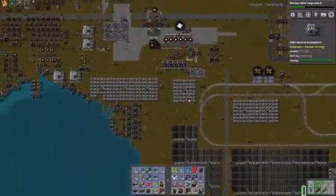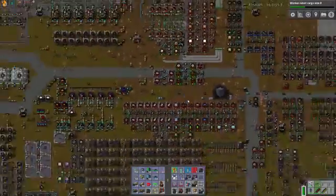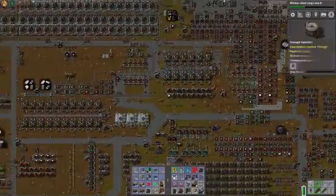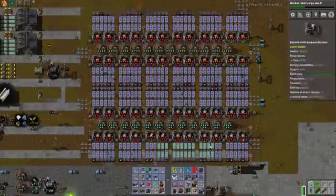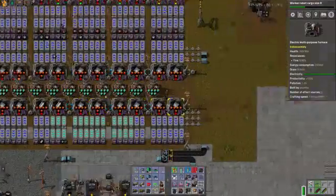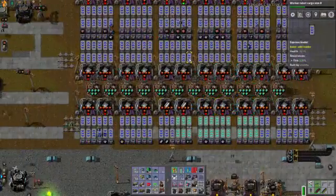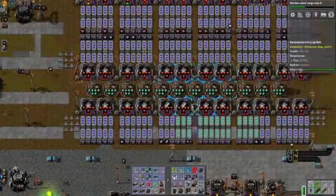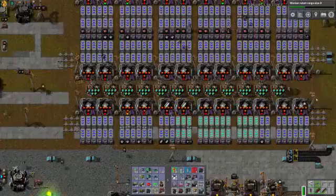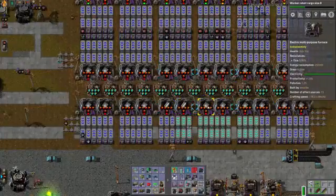One thing I definitely want to showcase here is the sheer immensity of the solar grid used to power this factory. Also, I want to show the primary smelting setup — it looks like this. We tried for so long — even using these extremely fast belts — but there's just nothing that could be done. The belts cannot keep up. A lot of these furnaces ended up with a crafting speed somewhere between 100 and 130.